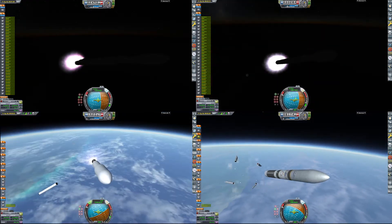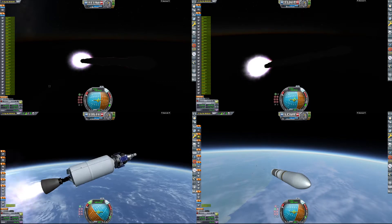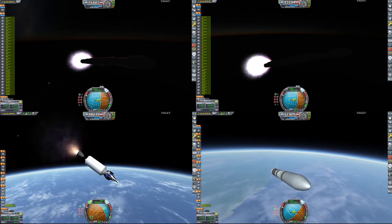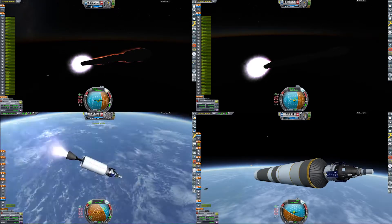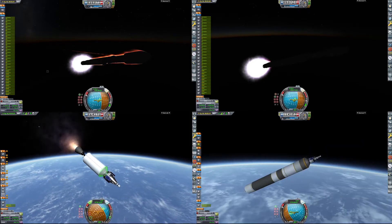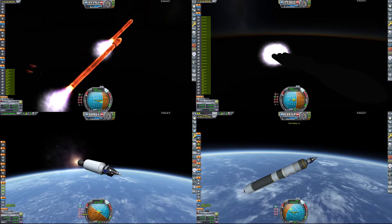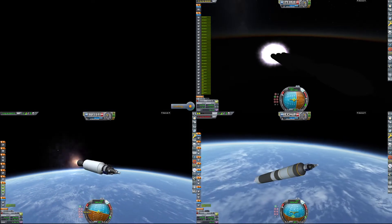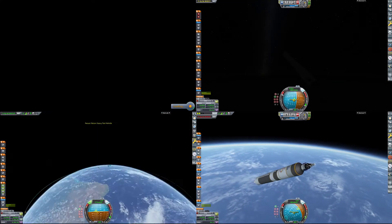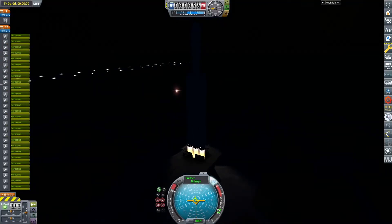The first launch was an Ariane 6, which doesn't have a big enough payload-to-Mars capability. I didn't know that, and now I do — it was just not strong enough to get all the way to Mars, so that failed. The rest of the launches were done on Falcon Heavies in fully expendable mode, just because I really couldn't be bothered to set up the fuel margins. But I think I would have been able to do it, so let's just assume they were not expendable. Anyway, those launches all failed in some way or another. This is the actual launch.